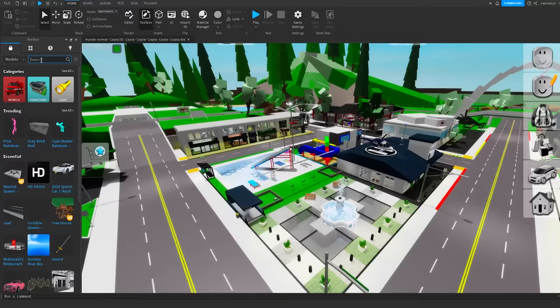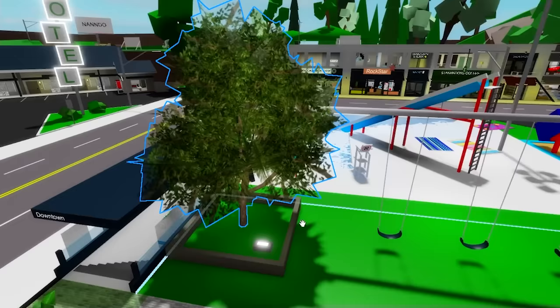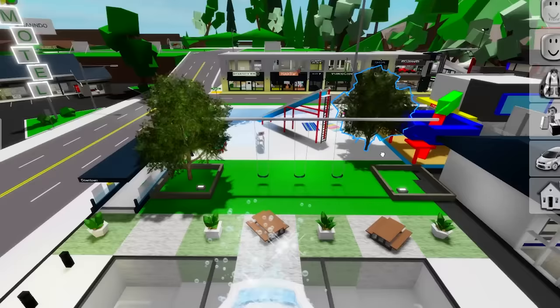I want to begin by deleting these trees at spawn, and let me search up for some other ones. I want to put some more realistic looking ones, like this one, and another one in there — and that's perfect!